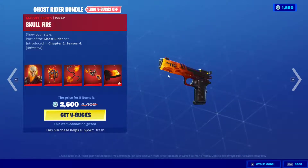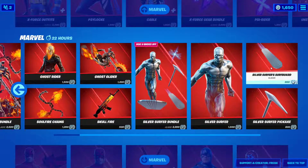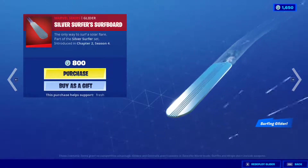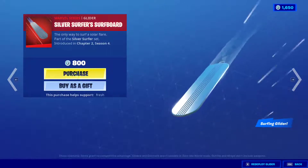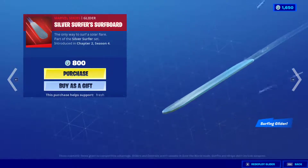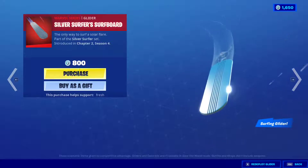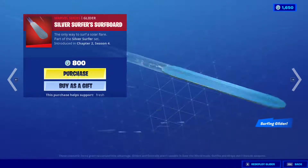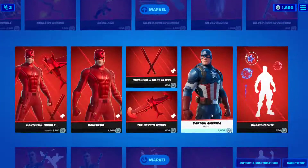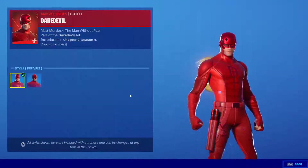There is a ton of stuff that can be interesting to you in this shop. If you want to buy something, you should buy it immediately — especially the Silver Surfer's board, one of the cleanest boards out there. It has the dopest effect and is super small so it doesn't obstruct your vision like a giant dragon or spaceship. You just glide and have a perfect wide view, and it goes with 99% of the skins in Fortnite. We have Silver Surfer himself, Devil is back, and Captain America is back.